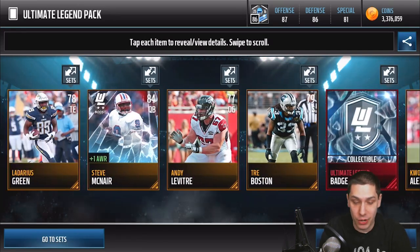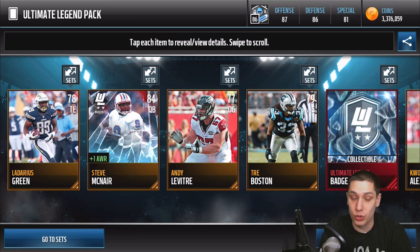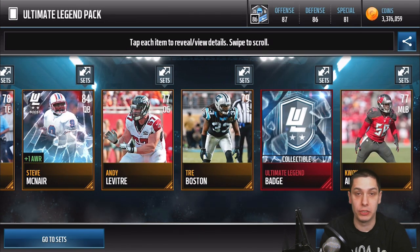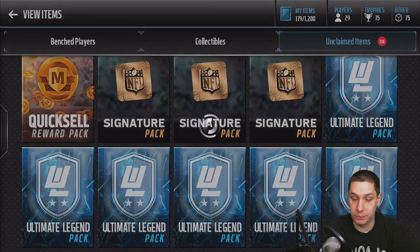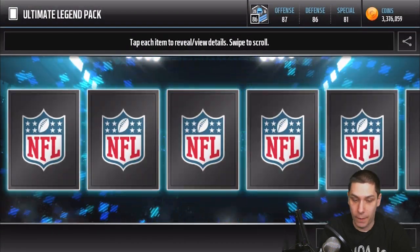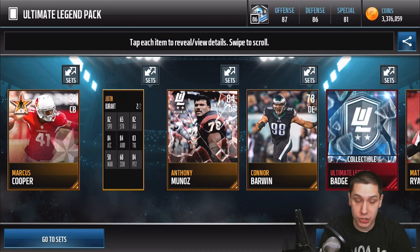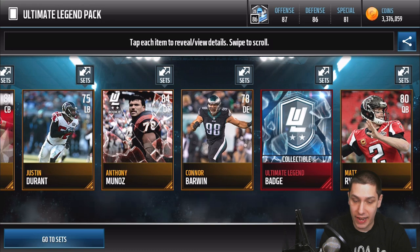First pack, we don't really pull anything much. But we do get the Ultimate Legend Steve McNair rookie gold version, so that's got a little bit of value this weekend while McNair is in packs. And of course we get the Ultimate Legend collectible every pack as well, so that'll get us closer to completing the set versions of these guys. Continuing on, we get an Anthony Munoz and also a Marcus Cooper — a little Season Stars card.